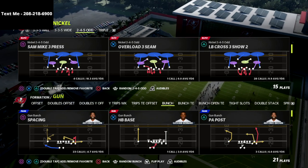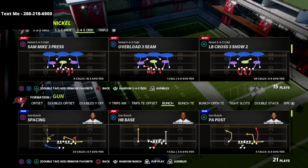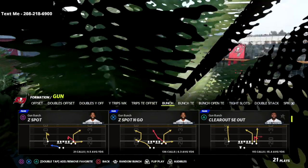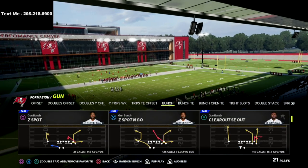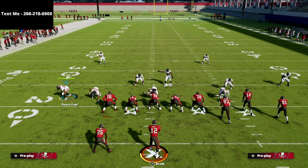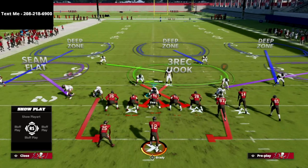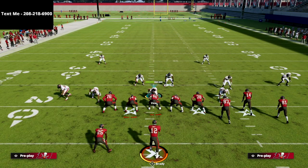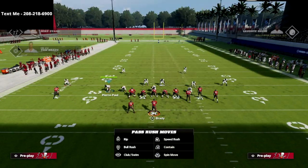LB Cross 3 Show 2 is just my favorite play in the game — my favorite from the 3-3-5 Odd and from the 2-4-5 Odd as well. I'm going to show you two different types of pressure: we're going to get pressure against the gun bunch as-is, and then if they flip the gun bunch, I'll show you how to get pressure against that too. The setup is super simple — all we're going to do is pinch our linebackers.